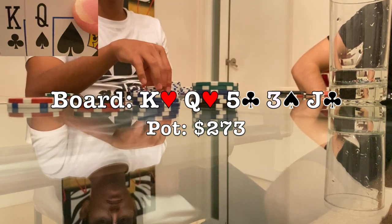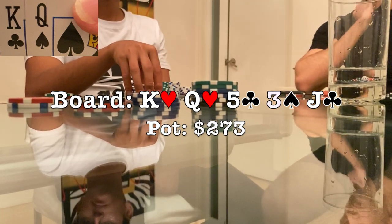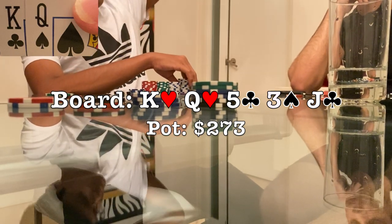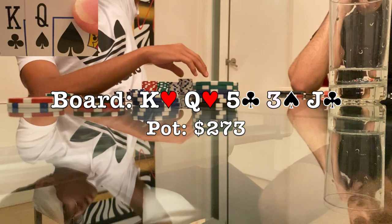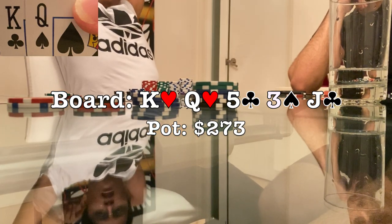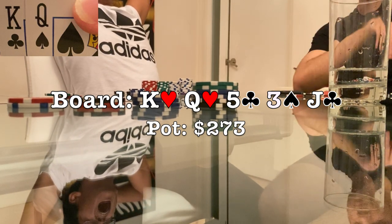He could have just been drawing and all this analysis could have been for nothing, but he tanks for ages — meaning we think he has a decent hand, and it also means he probably doesn't have us beat. On this channel we love to give opponents nicknames, so I'm going to dub this player 'the tanker' — $15 pot, $1,000 pot, it doesn't matter; he needs a full five minutes of thinking time. Unfortunately after his standard thinking time he mucks his cards, saying he made a great fold — so he must have had something good, maybe even king-jack.